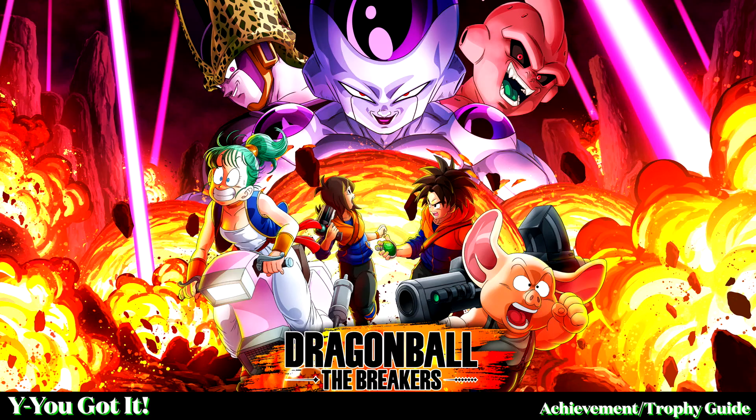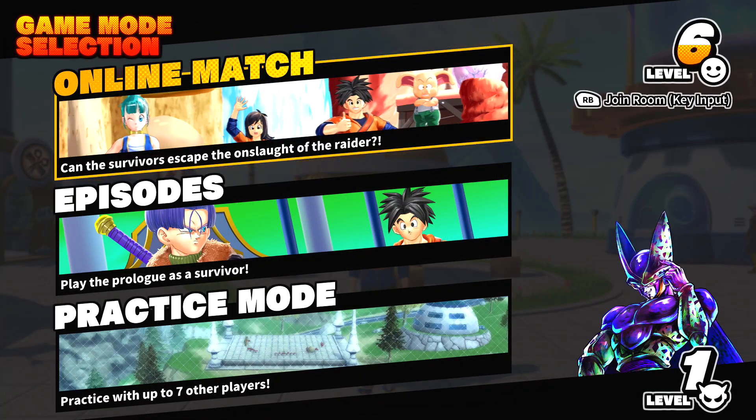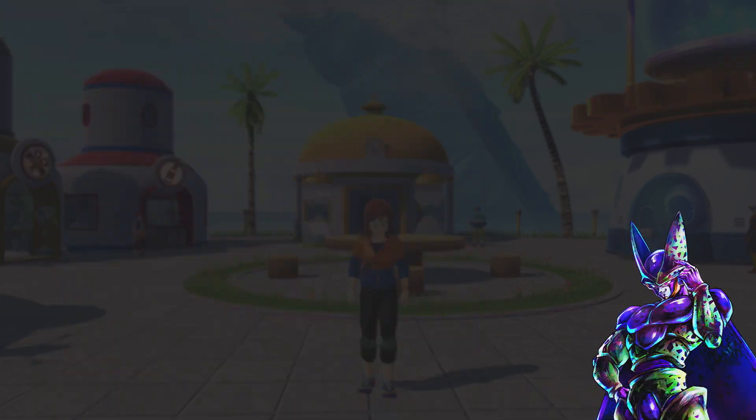Hey everybody, it's Aaron here from thegimmeac.com. Here we are today back in Dragon Ball The Breakers going for the You Got It achievement. This is to respond to a teammate's ping. This one's going to be done in an online match. You're going to want to do this on the survivor's side for this.